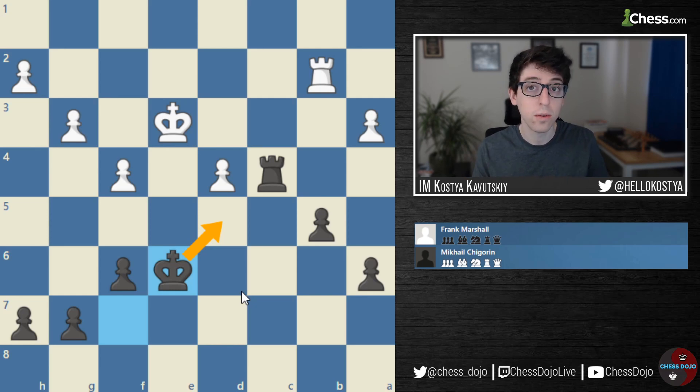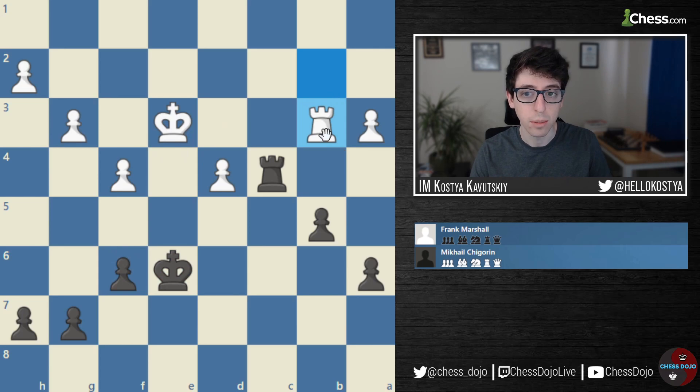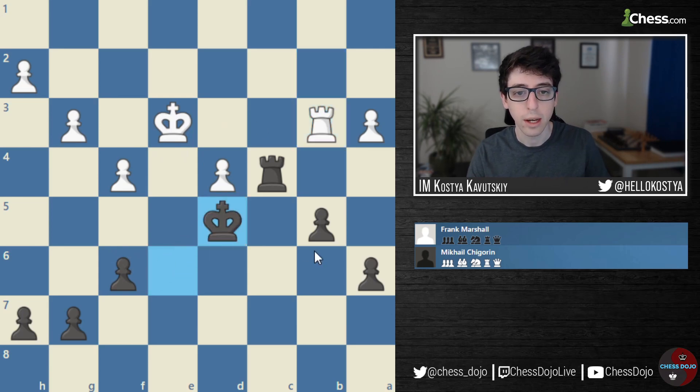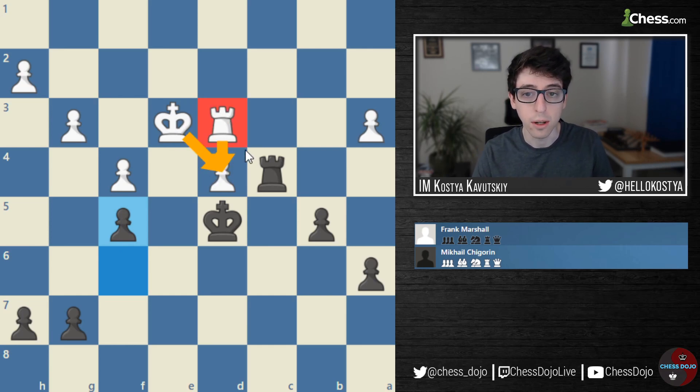This is the simple idea of activating the King, but a lot of players don't realize the importance. Here Black shows that this is actually worth more than the one pawn on A3. A lot of times it's better to strengthen your position first rather than spending time grabbing material. Here if White plays King E4, Black will just play F5 check and force White's King back. So instead, White played Rook to B3 defending the third rank, Black goes King to D5, White plays Rook D3 defending the D4 pawn, and now Black just starts advancing and pushing F5.